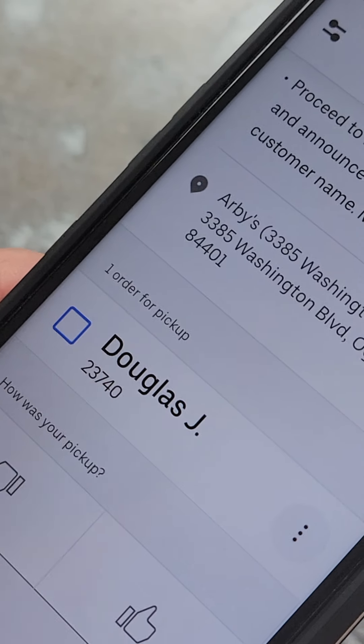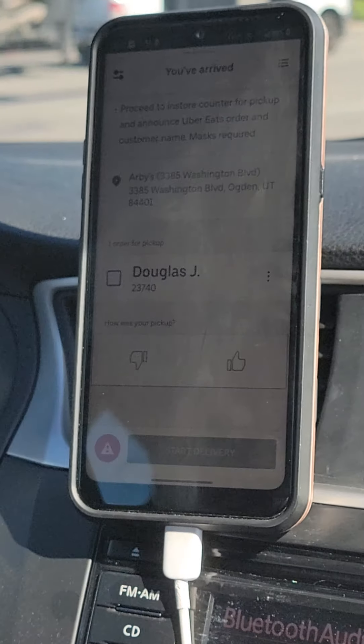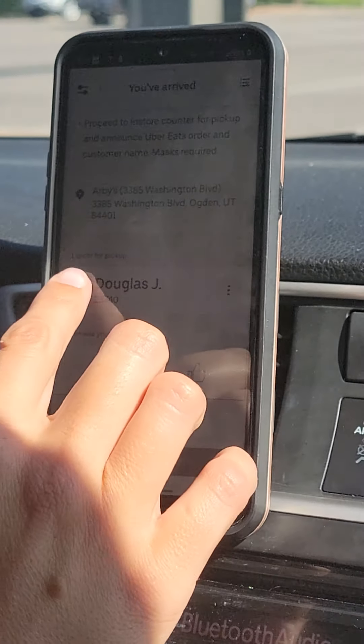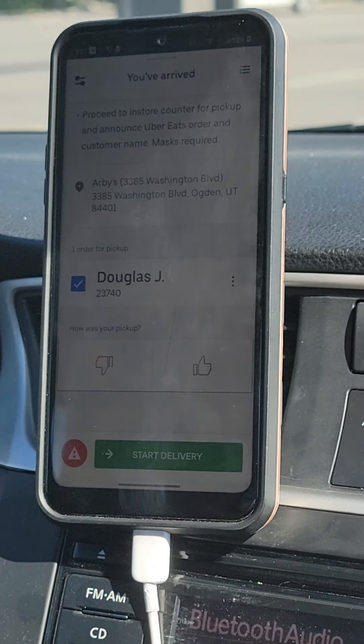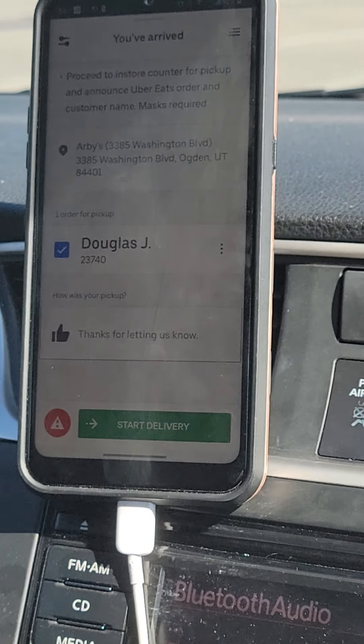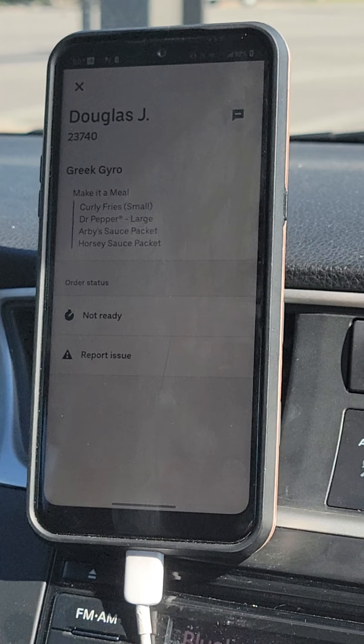The Uber Eats order is for Douglas. Sometimes restaurants will ask for the four or five digit order number, but a lot don't. This one was in and out — we showed up, gave them the name and order, and they had it ready, so it was very fast. Now that you're ready to start directions to the drop-off, tap the checkmark for Douglas. If the delivery went well, that's a thumbs up.